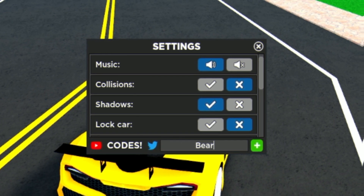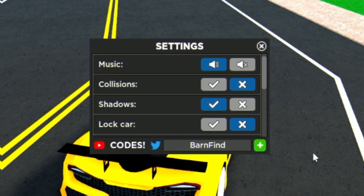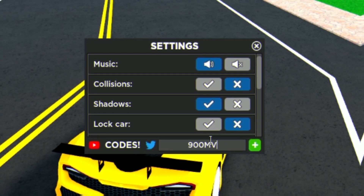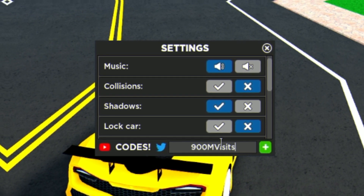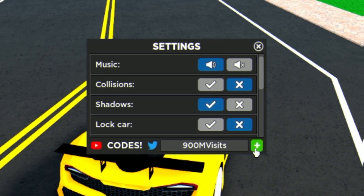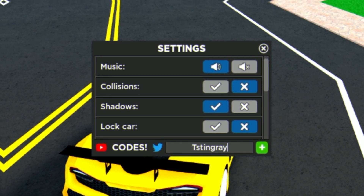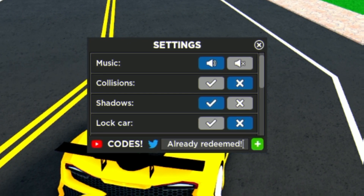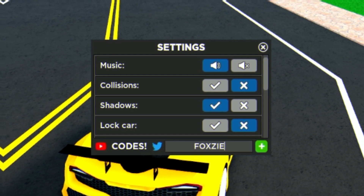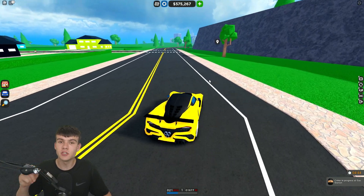Next is the code 'barnfind,' which gives you 50,000 cash. Then we have '900mvisits' — 900 million visits. After that, redeem 'tstingray.' And for our final code today, in all capitals, redeem 'foxzie' — F-O-X-Z-I-E — this one gives you 15,000 cash. Click the plus to redeem it.